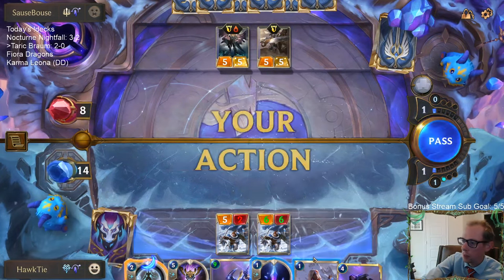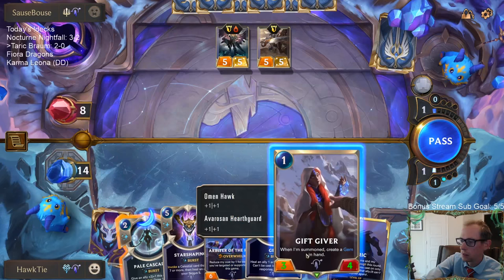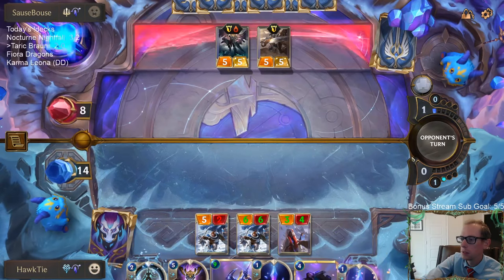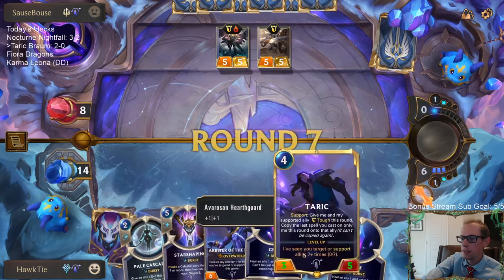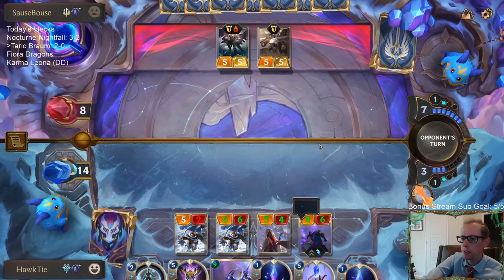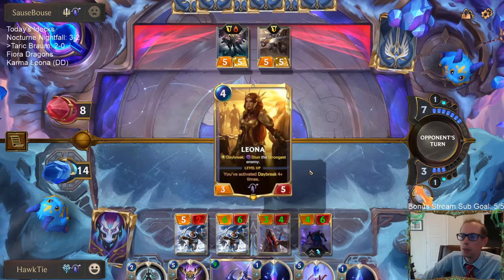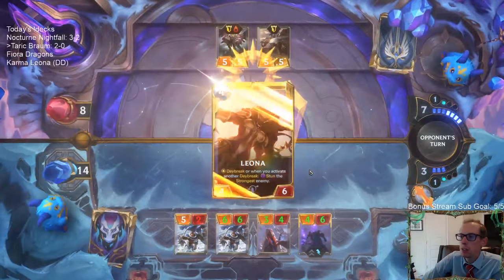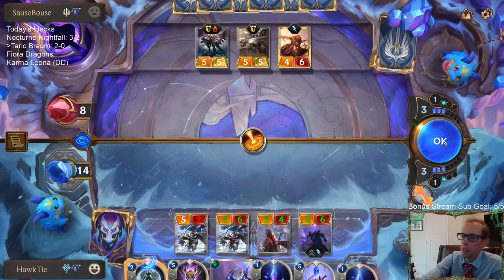Next turn, seven mana — if I have one extra I'll have eight, if not nine. We can play Living Legends. New set is pretty awesome — Targon lets us do lots of cool stuff like play a bunch of gems with Braum. This Taric is just bigger than the other one. I don't think it's 50/50 aggro and control in the format — I think midrange is still the biggest type of deck.